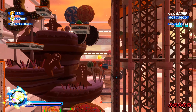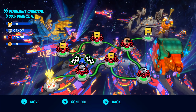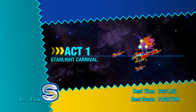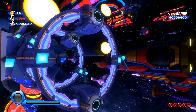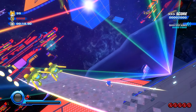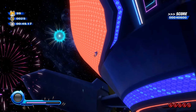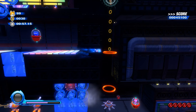Next up is Starlight Carnival — the overworld already looks better. Starlight Carnival in vanilla Ultimate was bright as hell; the bloom absolutely blew it out of proportion. This already looks infinitely better — nowhere near as bright, nowhere near as obnoxious. It does look a bit darker overall but that's not necessarily a bad thing.